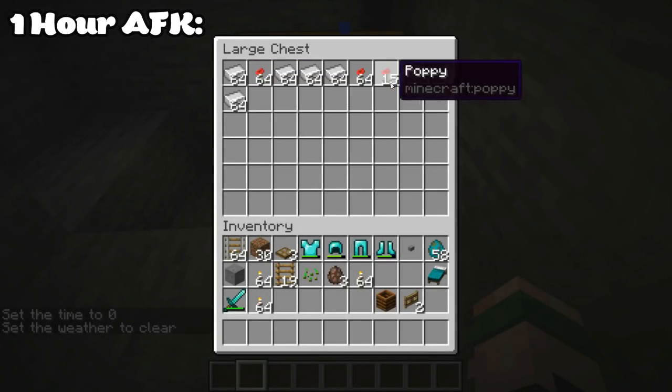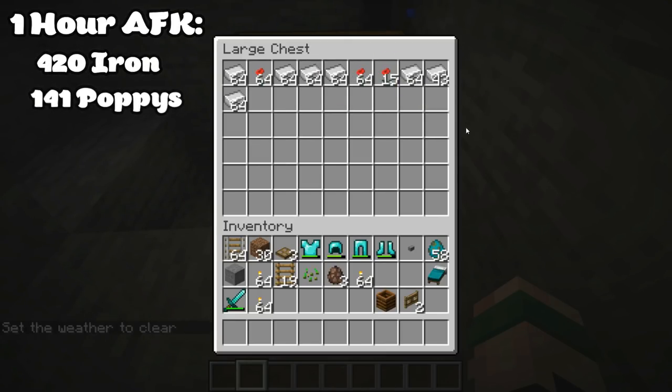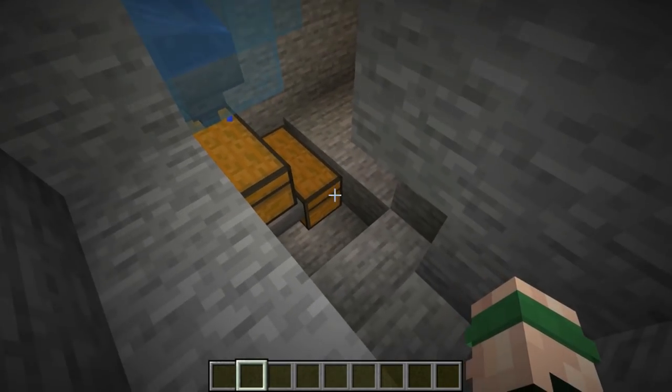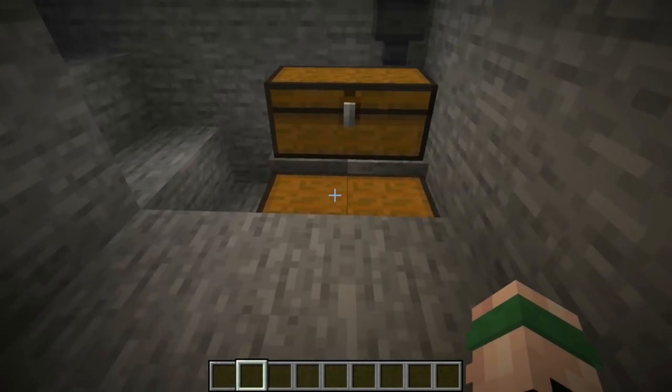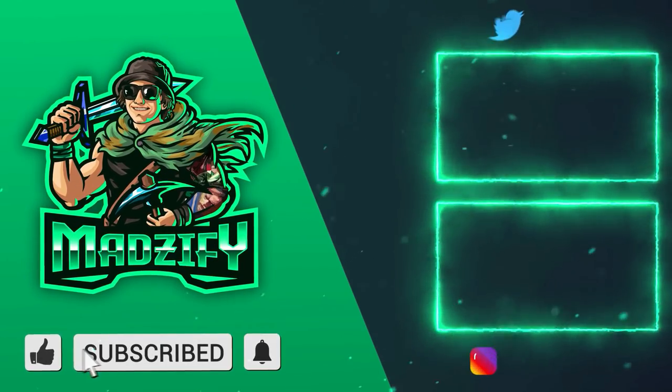After one hour, I've got a total of 420 iron and a total of 141 poppies — as you can see it's going up right now as we speak. So that is a highly efficient farm. However, the spawn rates do kind of drop a little bit to around that 350 mark every hour after that — it settles down a little bit. Your iron farm is now complete and ready to go. Enjoy the 350 iron per hour.